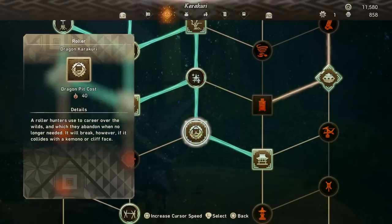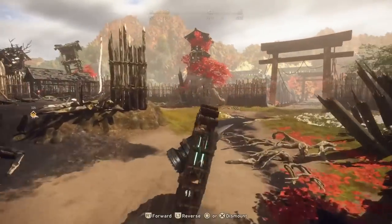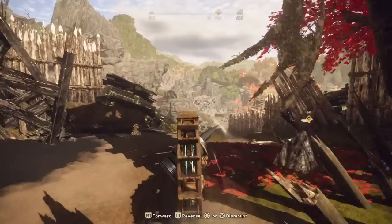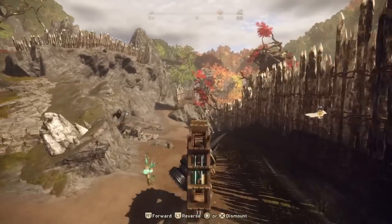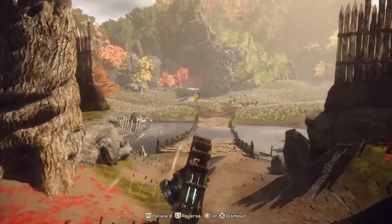Then finally for this category is the Dragon Roller — the General Grievous-style wheel bike that you've seen in trailers. This bad boy costs 40 fire resources, which is quite hefty, and the result is simply a vehicle that you can ride. It starts off a bit slow, but there are upgrades for the speed, and once fully upgraded it is a genuinely good method of getting around. It can also damage Kemono if you crash it into them, which is hilarious.